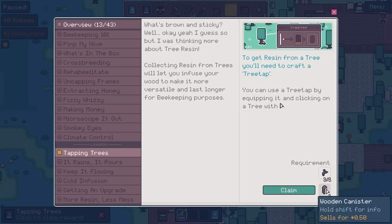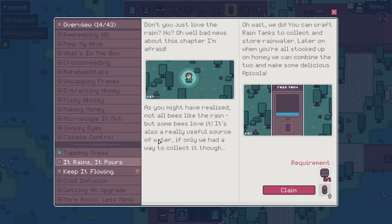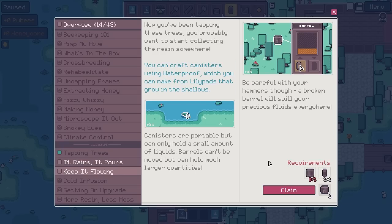Let's go to the guidebook and claim our little canister. It rains — it pours. Don't you just love the rain? Actually, yes — I'm a bit of a pluviophile. Not all bees like the rain, but some bees love it. It's also a really useful source of water — you can craft rain tanks to collect and store rainwater. Later on, when you're all stocked up on honey, we can combine the two to make a picola. I need to make a rainwater barrel and keep it flowing. Canisters are portable but can only hold a small amount of liquids. Barrels can't be moved but can hold much larger quantities.